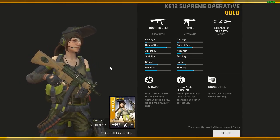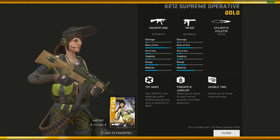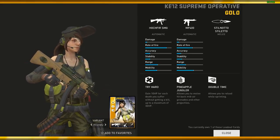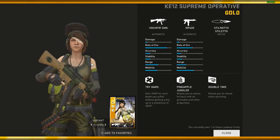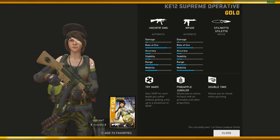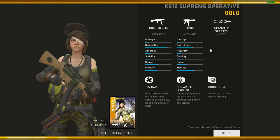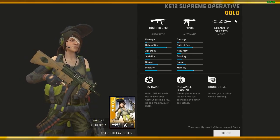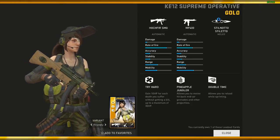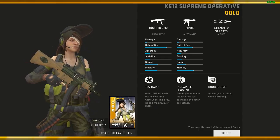It just missed by one — I was one back from the KE21, the best loadout card for Proxy you could get. Whatever, my luck was just so bad that time. Anyway, coming to the KE12 in Gen 1 — you have the Hawkfire SMG, which is like the best gun you can get for Proxy. I would recommend that if you have a Hawkfire, just use a Hawkfire loadout over a shotgun loadout. MP400, another automatic pistol — still not a Stiletto, I hate this knife, but the loadout is pretty decent.